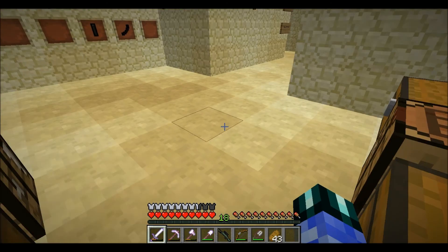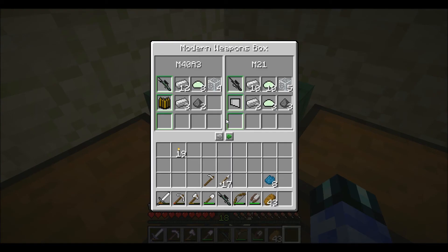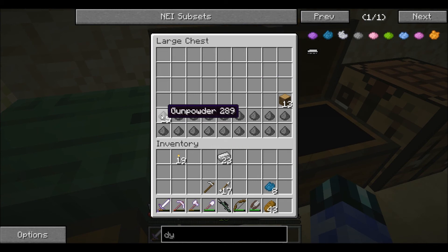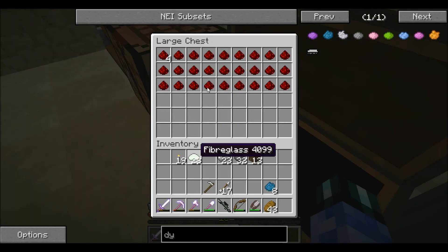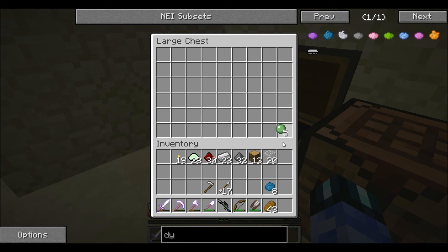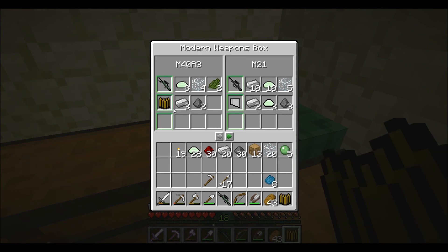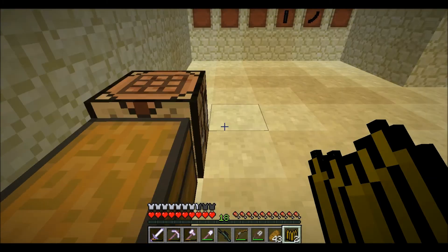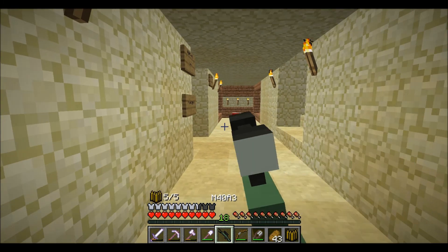Now we have the M40A3. We need its ammunition — let's take all the iron and all the gunpowder. I'll take everything from these chests because I know I'll need it and place the rest back. We'll need this ammunition and we want to make two of these — one for testing.